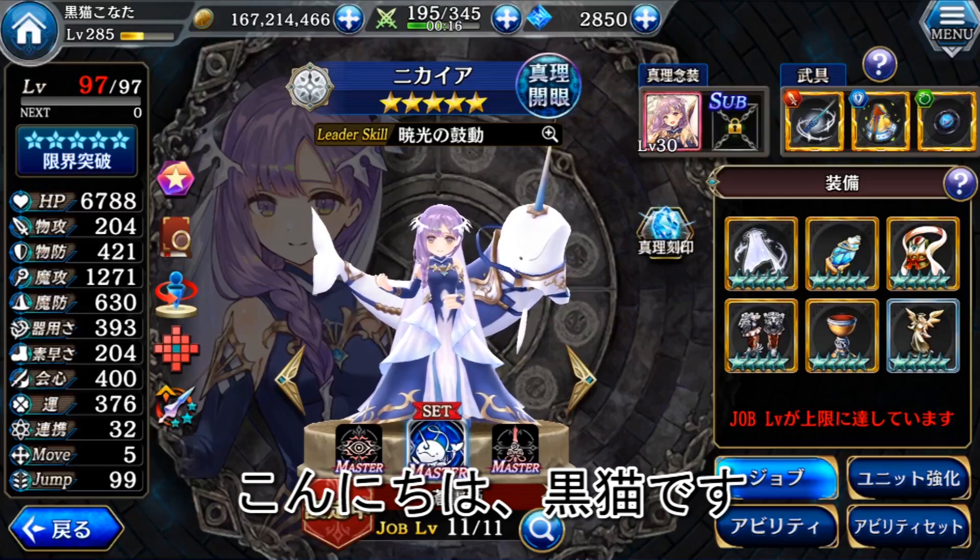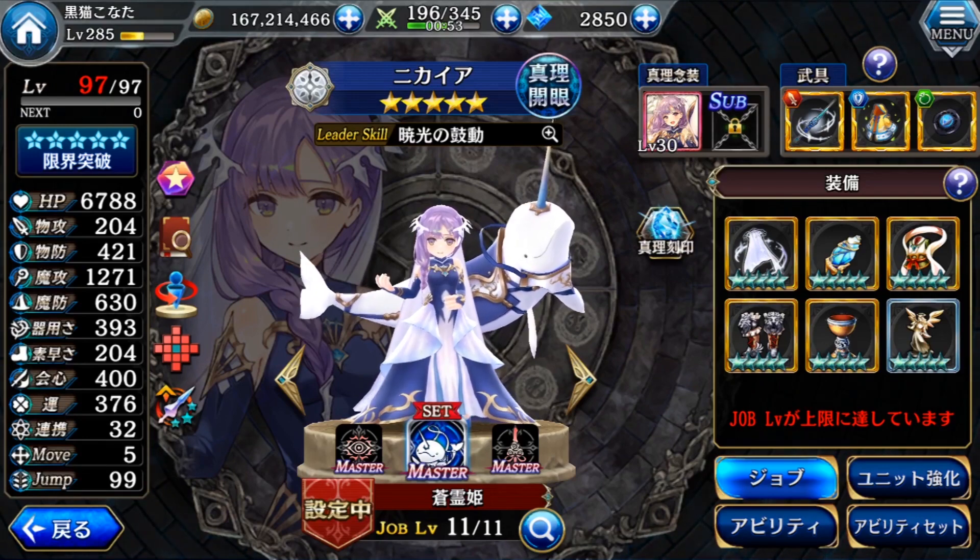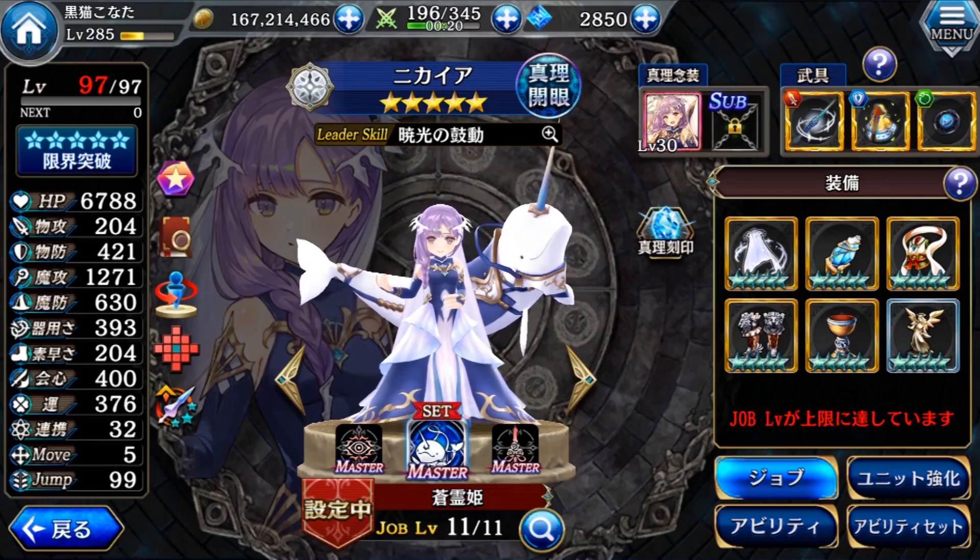Hi everyone, this is Koroneko. I'm going to showcase Nikaya. She's a Genesis unit, and even though she's a Genesis unit, she already has the 6th gate. I managed to max her 2nd and 5th gate. The rest of her gates are only up to 2. With the gear, everything, and the runes, her overall status is okay. The magic attack is not bad, and the speed is quite high.